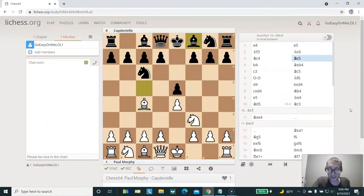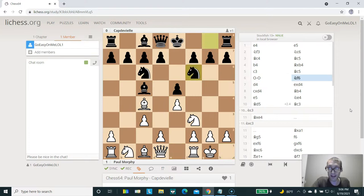Hello everyone. It's today for the last game. I'm going to show you guys a really cool chess game. It was played in 1864 between Paul Morphy and Captain Vell. And it was one of Paul Morphy's major masterpieces, although most people have probably never even heard about it.